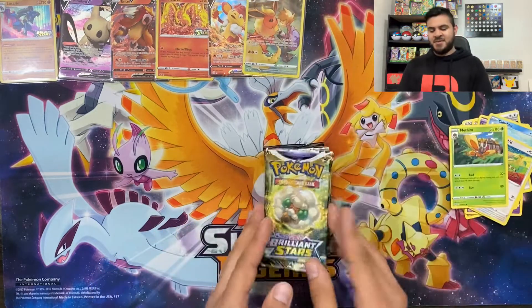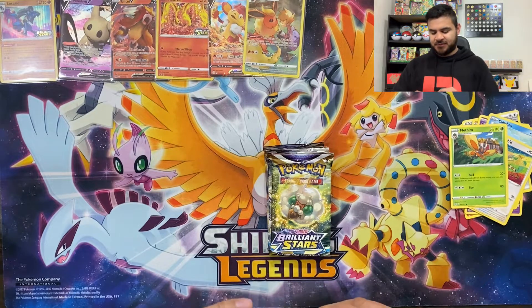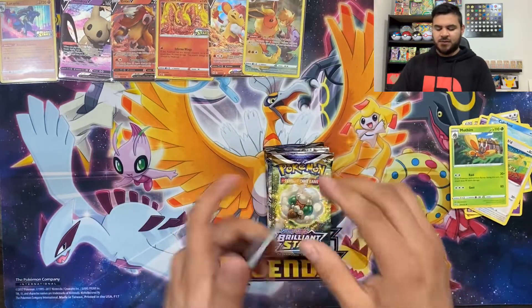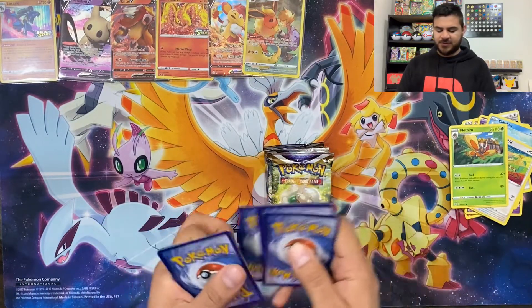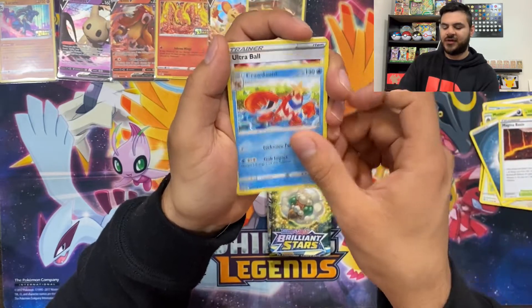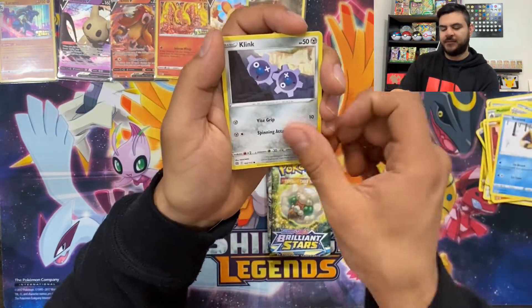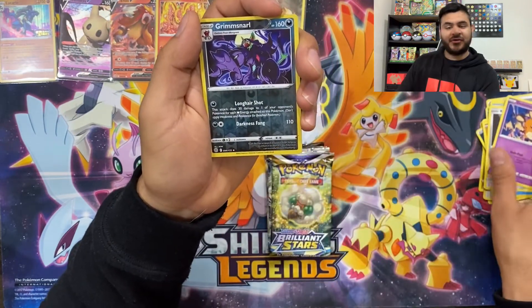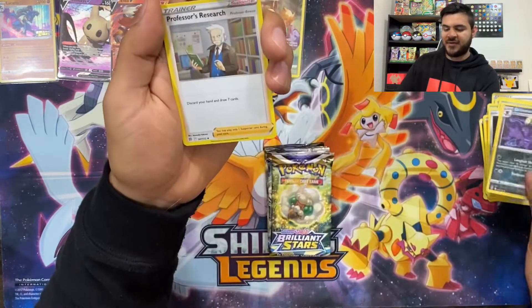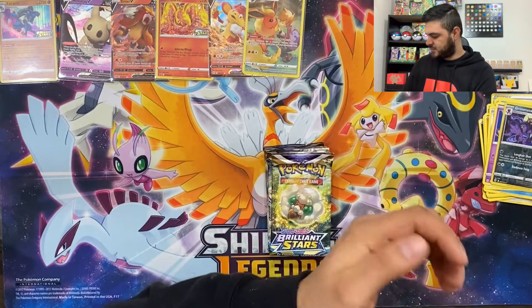Let me put him in a little sleeve. That is excellent — that's awesome, guys. I am really sleepy still. Moving on to our next one. One, two, three, four from the back. Darkness Energy again, Magma Basin, Crawdaunt, Ultra Ball, Axew, Nosepass, Snorunt, Clinkunk, Dedenne, Grimmsnarl — I'm going with Grimmsnarl — reverse holo and reverse holo Professor's Research.